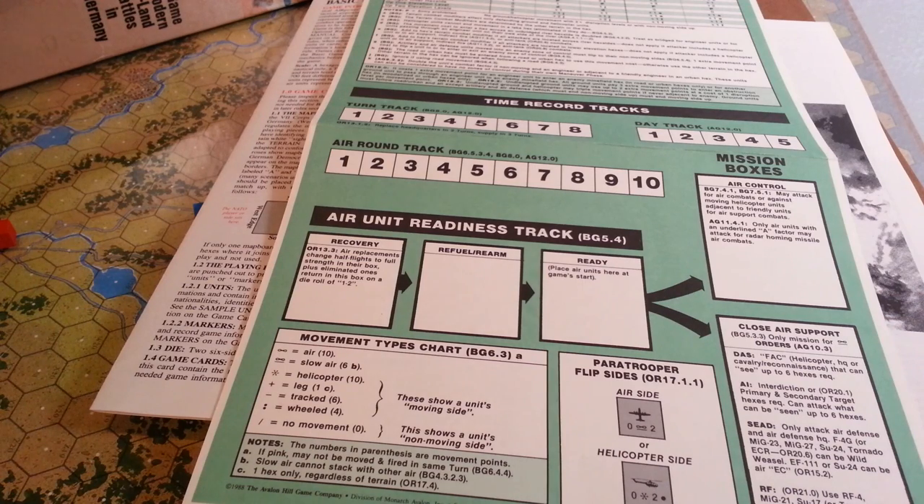Headquarters and supply make a difference in this game. You'll have headquarters units with a range, and all units within that range will operate normally, while those outside will have penalties ranging from not being able to attack at all to just having detriments to their combat value and their ability to recover from disruptions. Same with supply — if you're out of range of the supply units, you'll have the same sorts of issues.